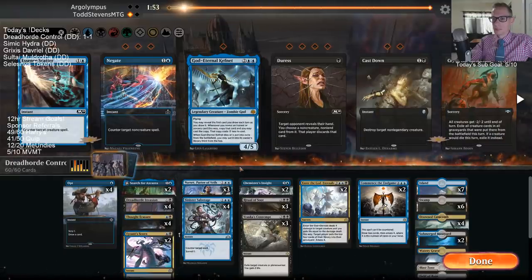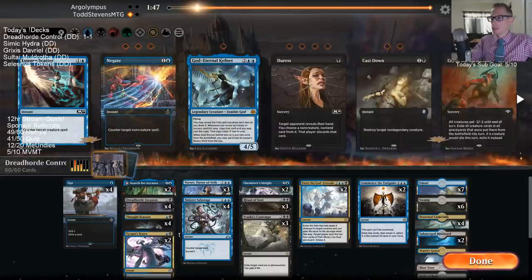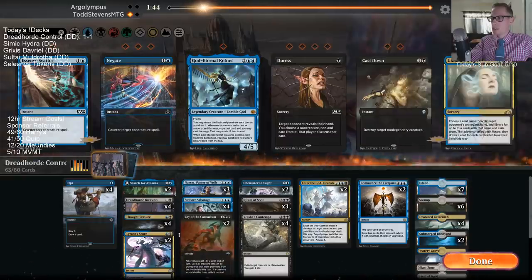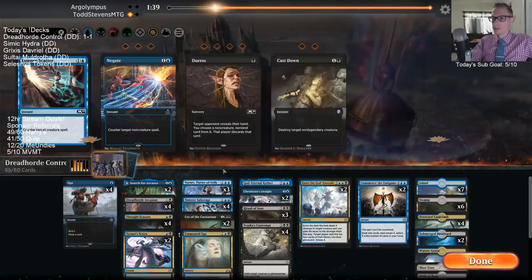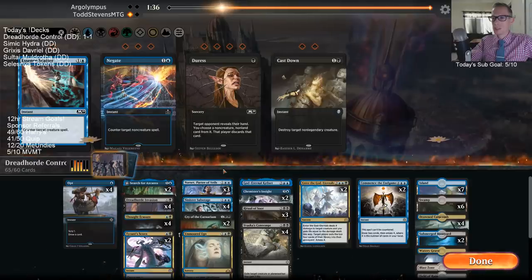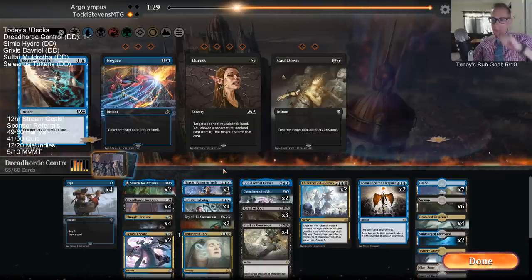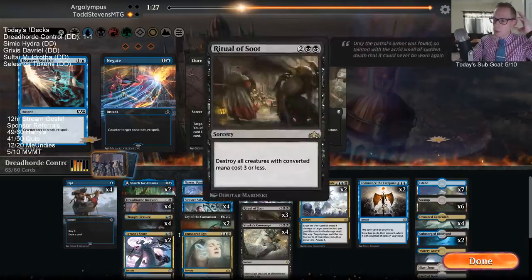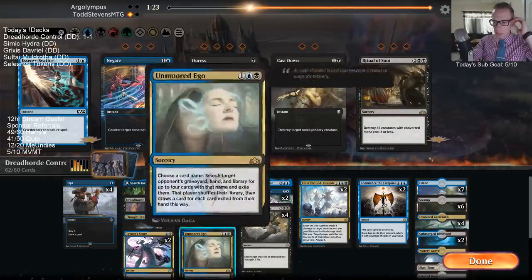We got there. Weren't we on a mulligan to five that game? Maybe we were, maybe we weren't. Cry of the Carnariums - yes please, get in here. Contempt, get in here. Ego - yes please. Kefnet's cool. Dress Negate - cool. Essence Scatter's cool. Against Crackling Drake, we don't want Ritual of Soot. I don't really know what else we don't want - I guess Tyrant Scorn only kills Electromancer.